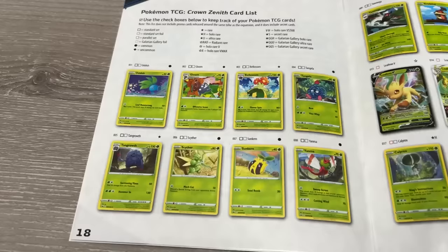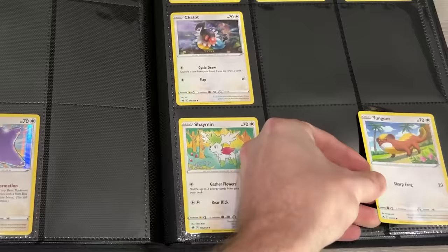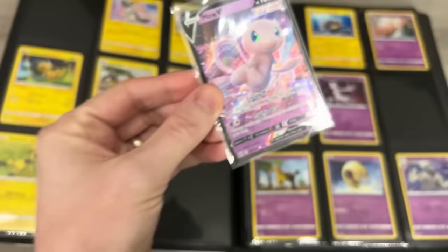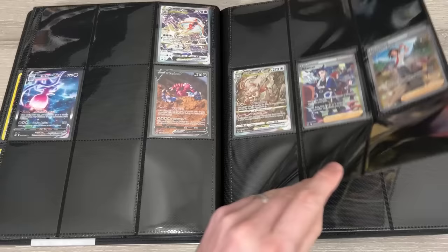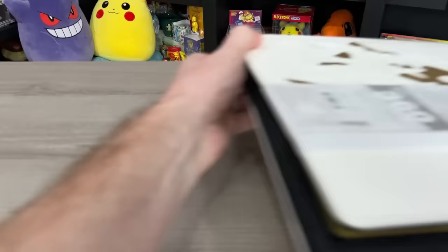So we start off with Oddish, and then we just follow the checklist and go from there. As I go along, I like to make sure I skip the spots where the Ultra Rares go. Then the next step, I put in all the Ultra Rares and special cards within the set. For Crown Zenith, there's Ultra Rares and also a Galarian Gallery subset. As for the reverse holos, I slide them right in front of the regular version. And then magically, the Crown Zenith Pokemon binder is built.